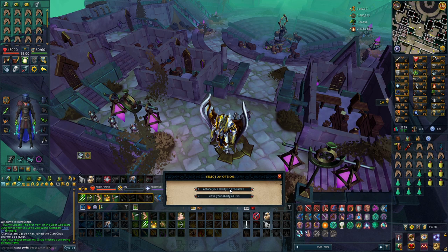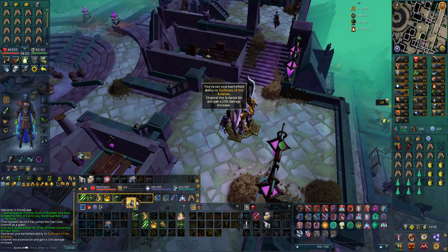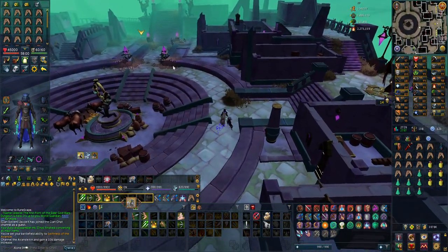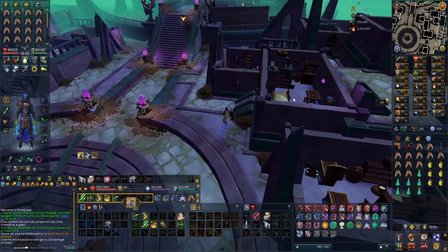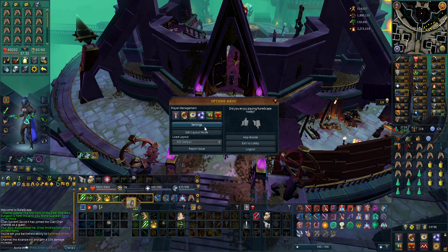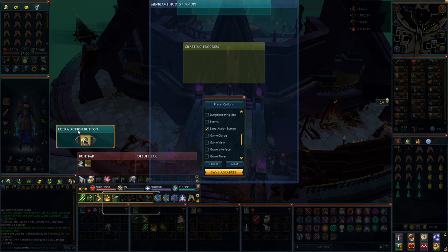So you attune your ability to the Criara — you get to choose them. Swiftness of the Aviancy, Challenge of the Aviancy — oh, 10% damage increase, interesting. There's a button you press for it. I've seen things like this in other games. I guess you can get some other buffs as well. The placement is a bit annoying but I can change it with layout mode. It's the extra action button — you can place it somewhere else.